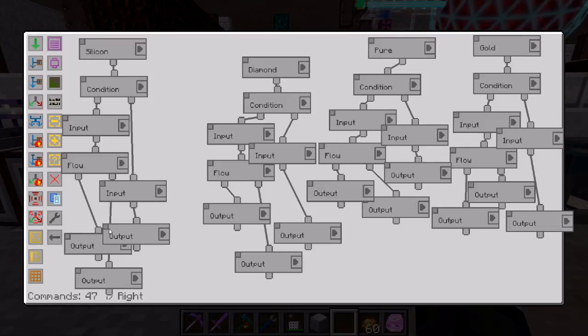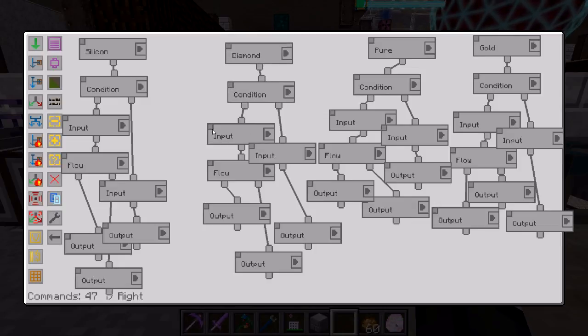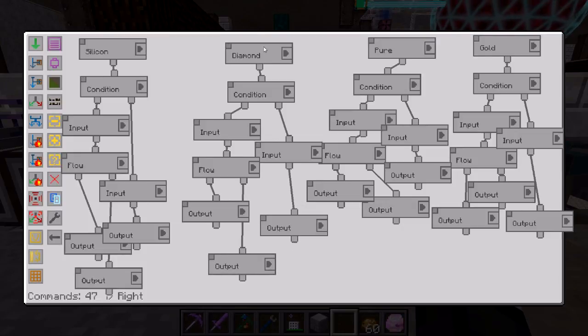I'm not going to say this is the best way to do it — I'm sure there are other ways — but this is a good way that does work. My coding is identical for both the diamond, the pure, and the gold: check the condition; if true, grab everything from the strong box and send it to the inscriber to get made; once there's no more — for instance, no more diamond in the strong box — clear everything and send it back. Same thing with pure. That's how my coding works.